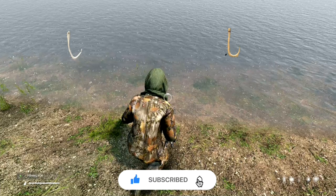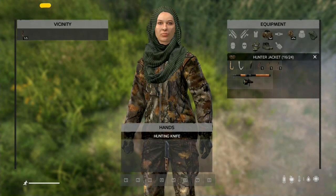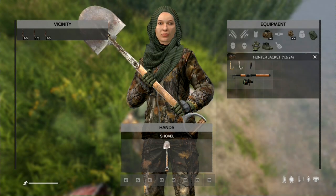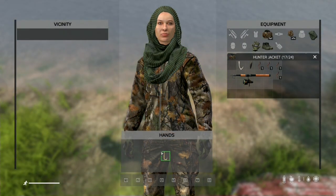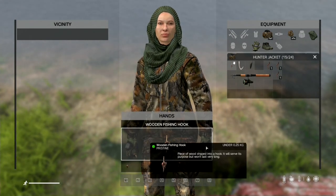Let's move on to the changes in bait collection and baiting the hook. When you dig up bait with a knife you will only get a single worm, but if you use a shovel you can get multiple worms. With this update, baiting the hook has become a lot easier — now you just put the bait on the hook, no need to craft the bait.